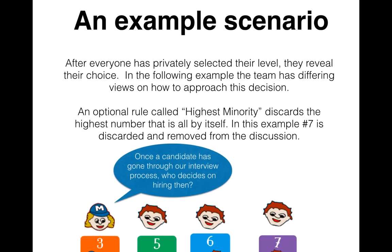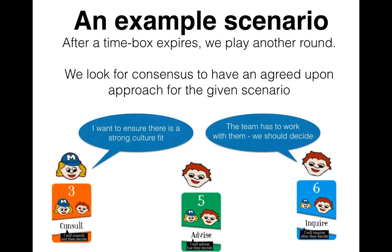So after everyone's privately selected their level, they reveal their choice. In this example, the team has different views on how to approach the decision. So we use an optional rule called highest minority, which discards the highest number that is all by itself. In this example, number seven Delegate is discarded and that person is removed from the discussion. After a time box expires for the discussion, we play another round. For our team, we look for consensus to have an agreed upon approach for the given scenario.